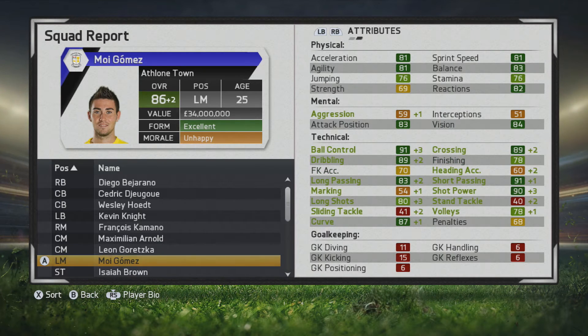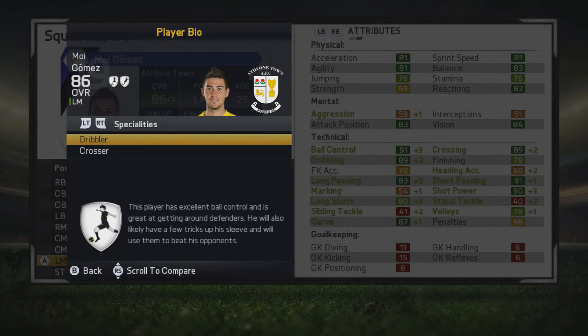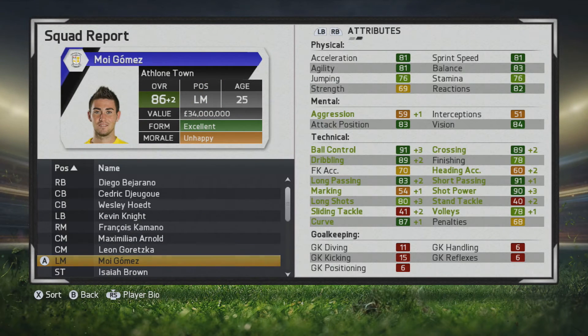He would surpass his potential, reaching an 86 overall at the age of 25. Those key stats are really popping up — ball control, dribbling, crossing, short passing, shot power, long passing, and curve. He also develops the dribbler and crosser specialties. He's going to be causing lots of problems — he can cut in, score some goals, and definitely put in a good ball as well.